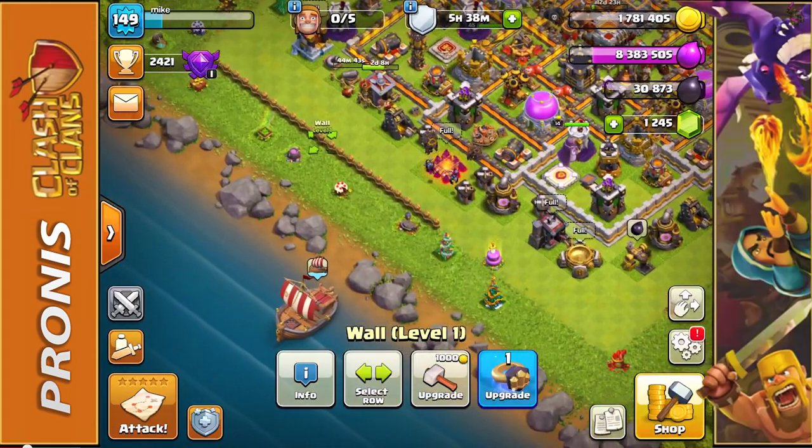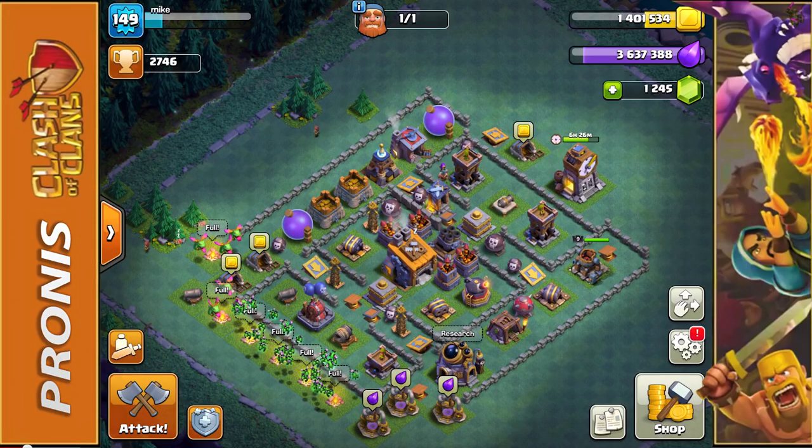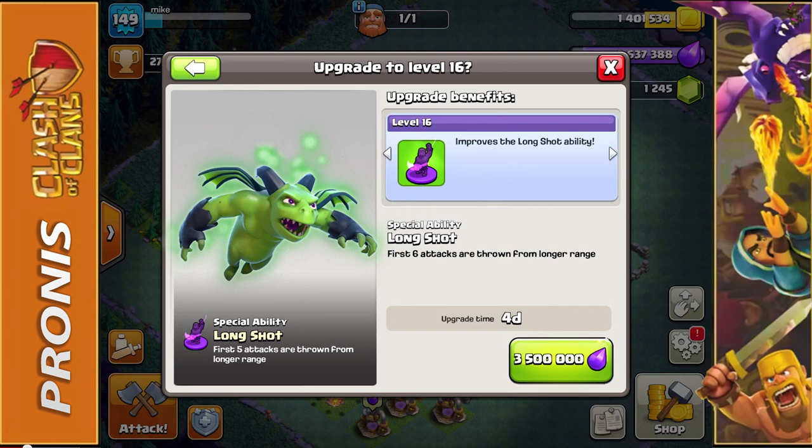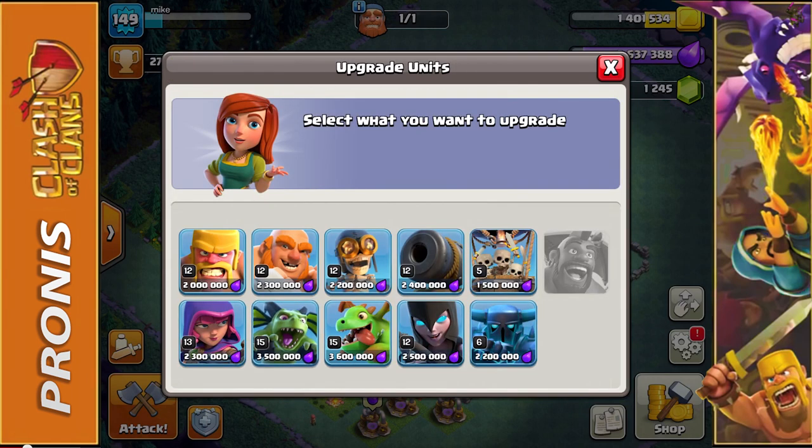Over on the builder base, we do have 3.6 million Elixir, which is really good because we need to work on upgrading two of our units. We're trying to upgrade the minion — this upgrade is going to improve his long shot ability from five attacks thrown from longer range to six attacks thrown from longer range.